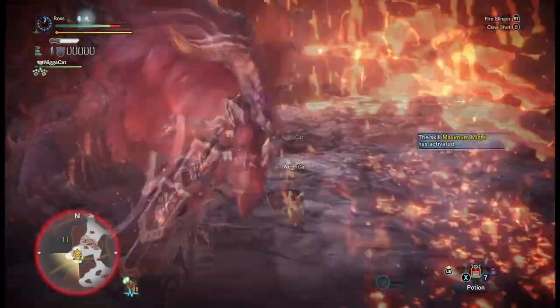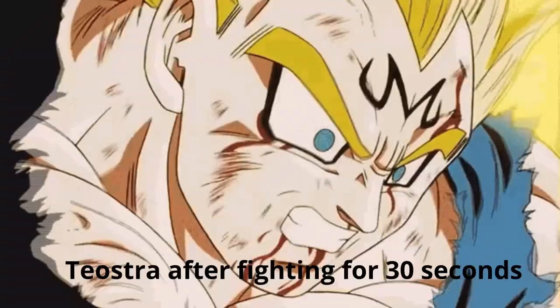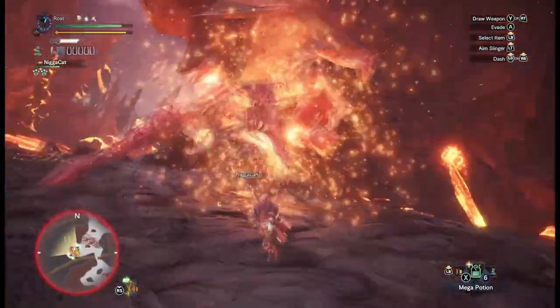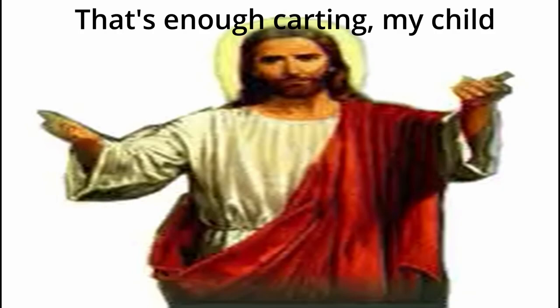Finally, throughout the hunt, Teostra will roar more than once, even if he's enraged. That means he's trying to charge up his biggest attack — a fire nuke. The range of this is fairly big. If you're right under him while he's expelling all that heat, pray to your god, because he knows he'll be seeing you soon.